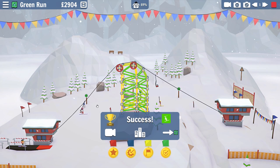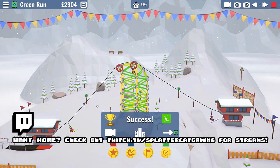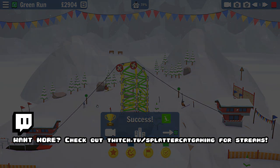It's called Carried Away - if you wanted to get it for yourself, I've got it down in the description. Fun little physics-based game, a good little time waster. My name is Splattercat - I show off indie games every single day here on the internet. If you liked what you saw, hit that like button, hit that subscribe button, and all that kind of stuff. I will see you all later. Thank you for stopping on in. Bye everybody.